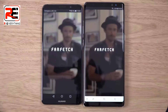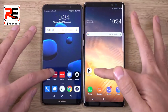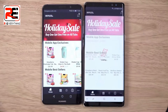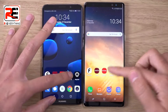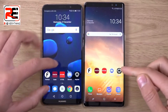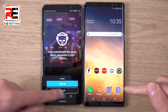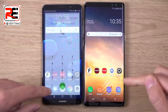This is a Kirin 970 versus Exynos 8895, so very high end, but maybe we're reaching the point where you can't see too much difference. I did see the Mate there a little bit snappier on some of those, but very identical — you'd need a slow motion camera to see any difference.